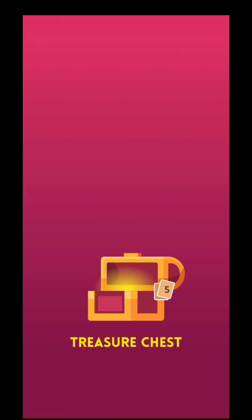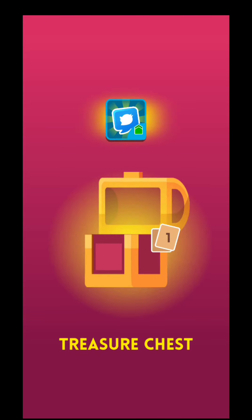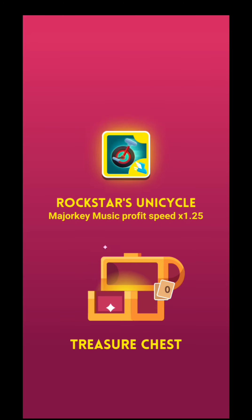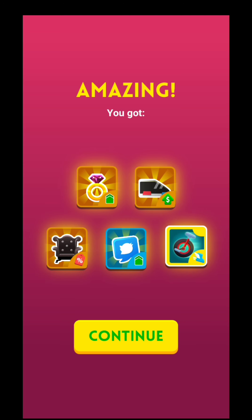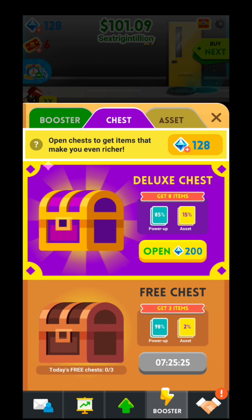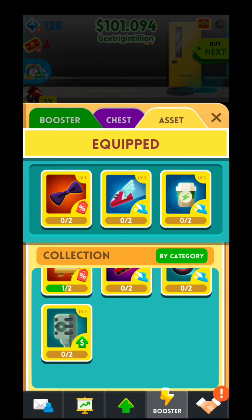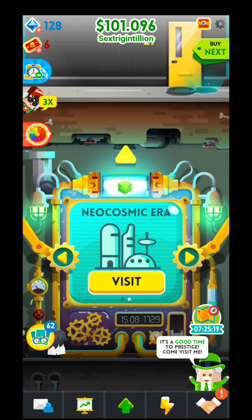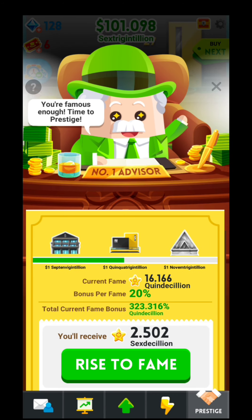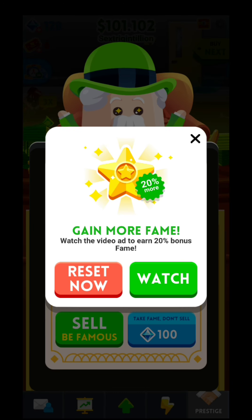That chest is worth 200 gems if you want to buy it - it costs 200 gems. I will get five cards with different kind of bonuses. So amazing - this is what I got, and also some asset cards. So as you can see a deluxe chest over there with one more card. Right now I am going to restart - so rise to fame, sell. Profit speed from 1 to 155. Reset now - if you are going to watch the ad you will get 20% extra fame, but I am not going to watch that.